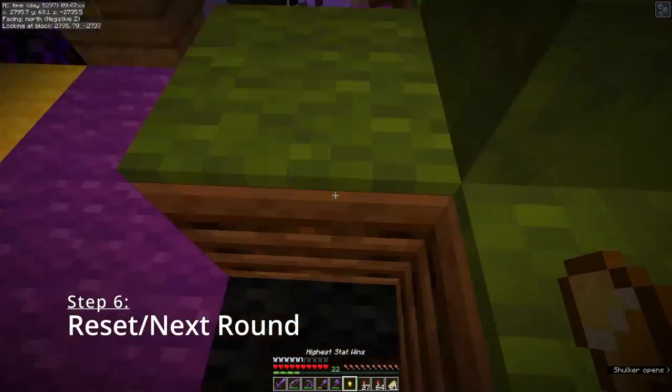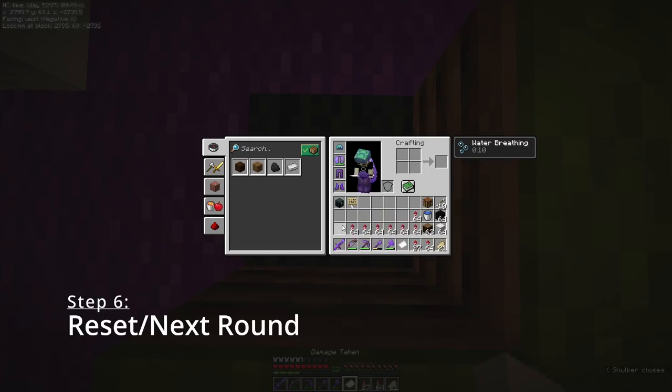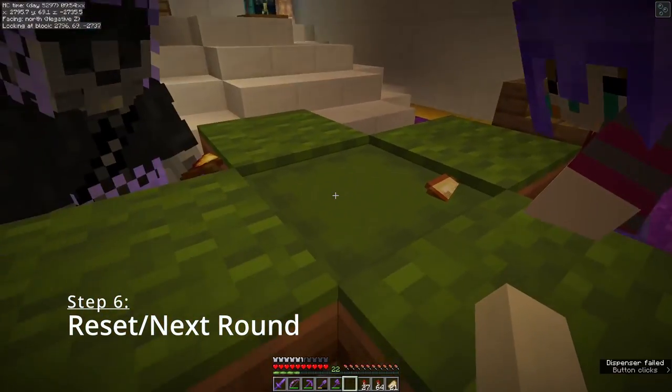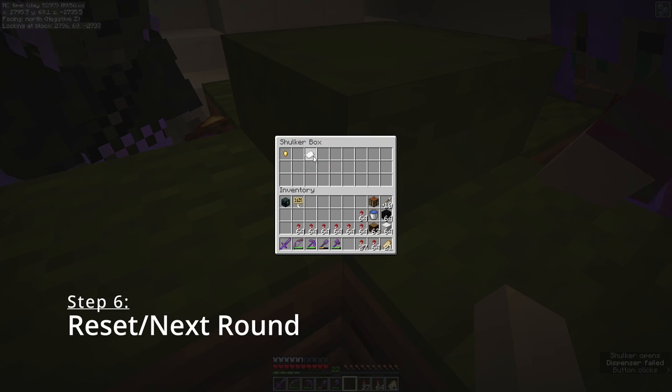When the round is over and the winner has gathered up their winnings from the shulker, the dealer removes the stat and the high-low modifier and drops them onto the black carpet to be shoveled back into the system. To play again, just press the button to get a new stat and new modifier to start a new round.